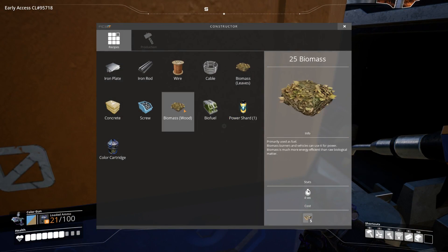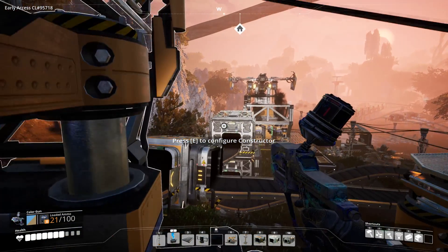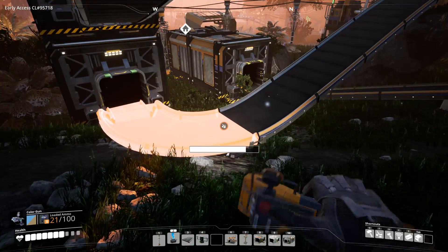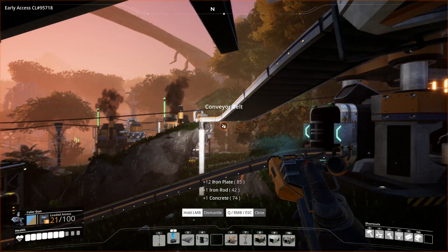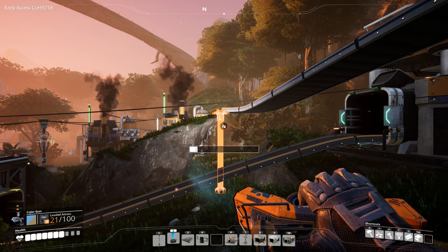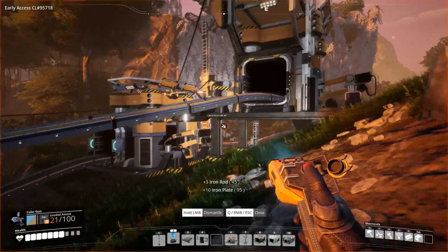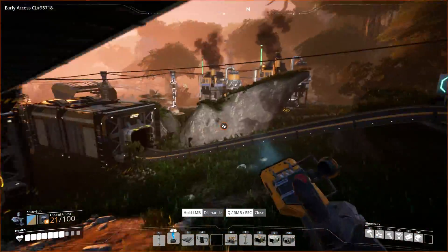So now we need to tell these what they're doing. Oh no - we need two constructors to make biomass. This is wrong, wrong, wrong. Let's try this again. You have two different recipes for making biomass: there's a wood one and a leaf one. So we don't need this, so that can go to there. And we do need another constructor - this is just an awful place to be building this.